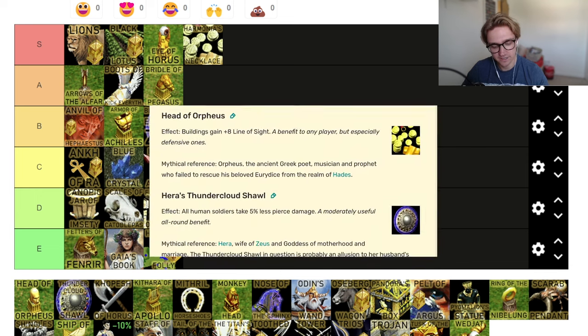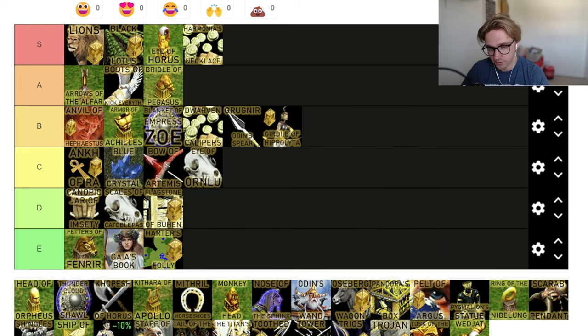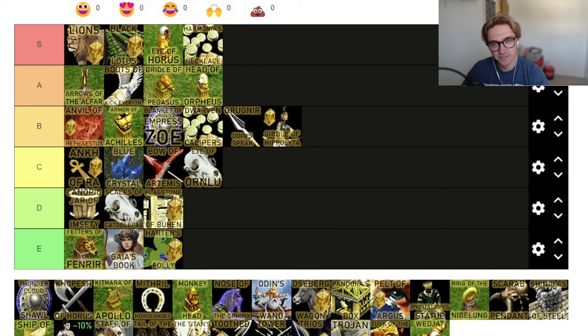Head of Orpheus — buildings gain plus eight line of sight. Everyone has buildings and everyone likes to see when raids are coming. This doesn't feel like an amazing relic to pick up, but I'd say this is an A tier relic. Line of sight for buildings — line of sight for anything that's not your terrible scouts — is A tier. It's just good to pick up, but not broken. Even though eight line of sight is actually quite a lot.